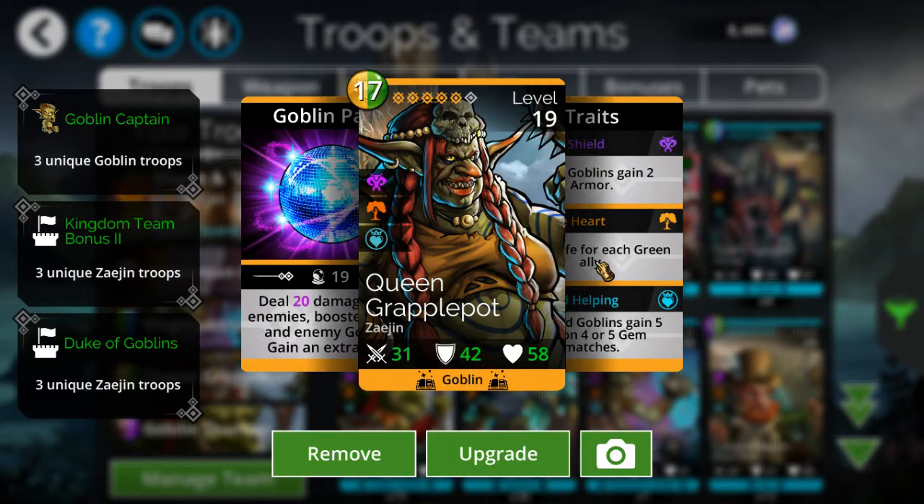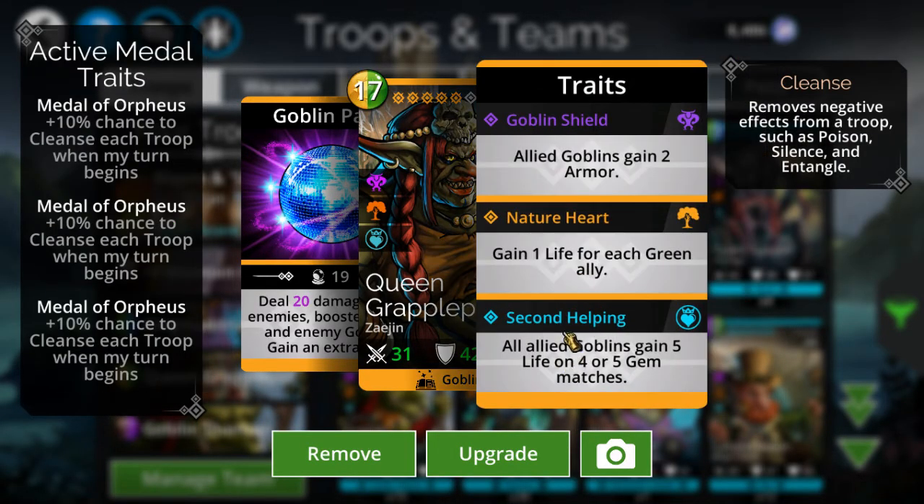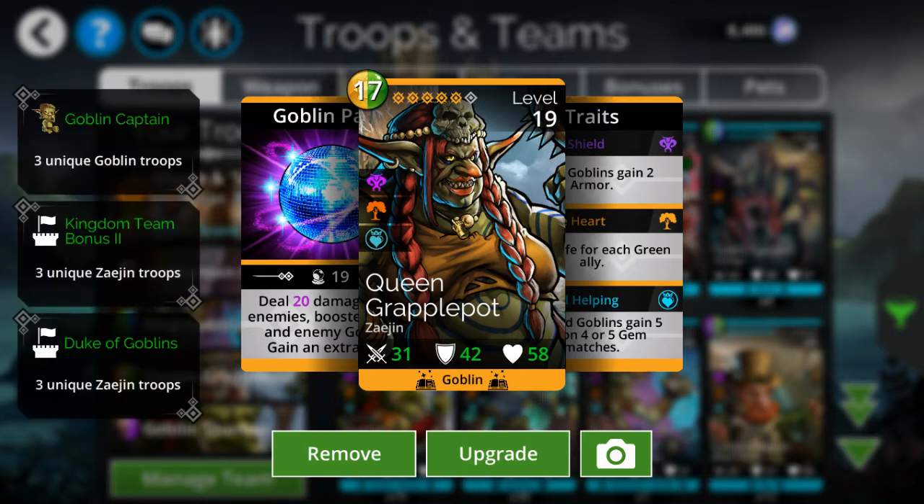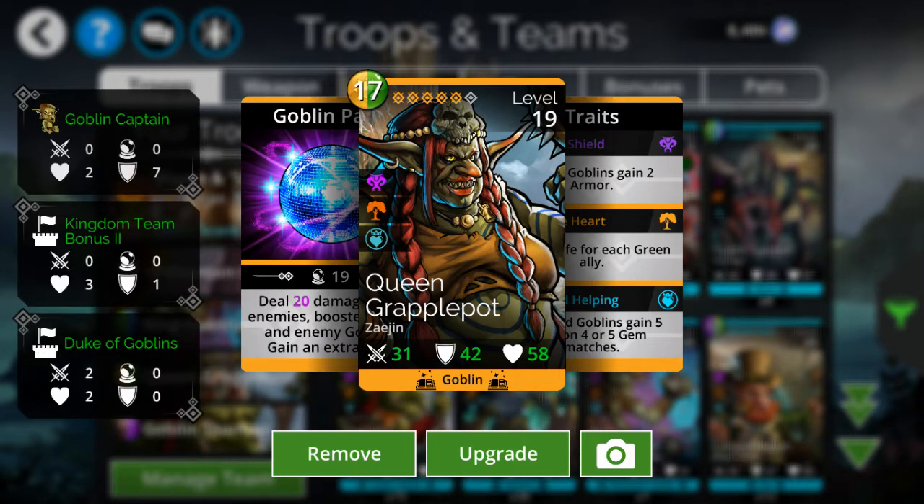Good call on his part because it provides a little bit of extra life, and on top of that she takes yellow mana. So that's one less useless color on the board — now the only useless color is red.